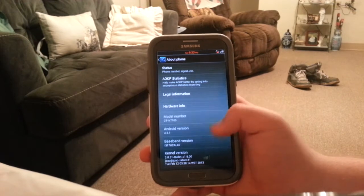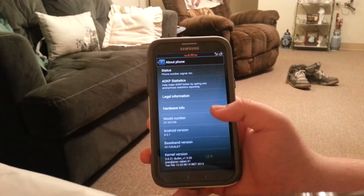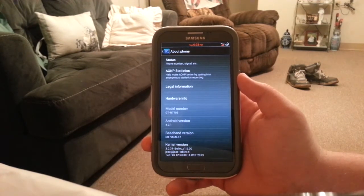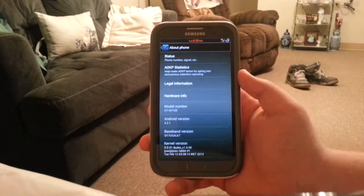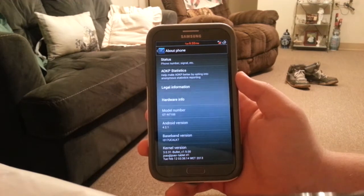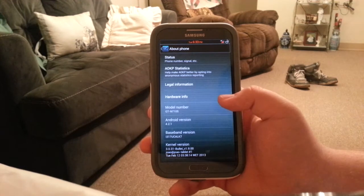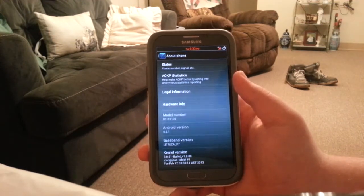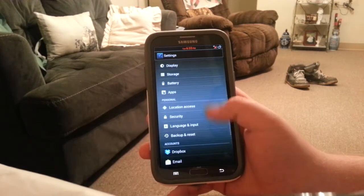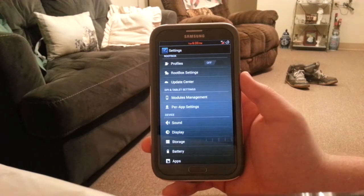It's running Android 4.2.1, and it has like two or three bugs — the Bluetooth is still a little buggy. Also the in-call audio echoes a little bit, but it's not too bad. I rarely make a phone call, probably once a month or so. But let's get started. This is a mixture of AOKP, CyanogenMod, and also Paranoid Android.